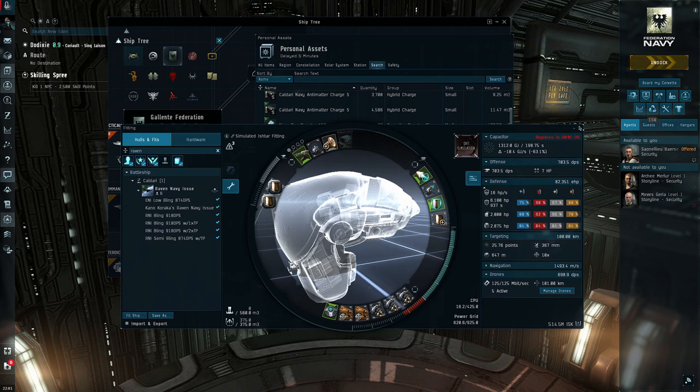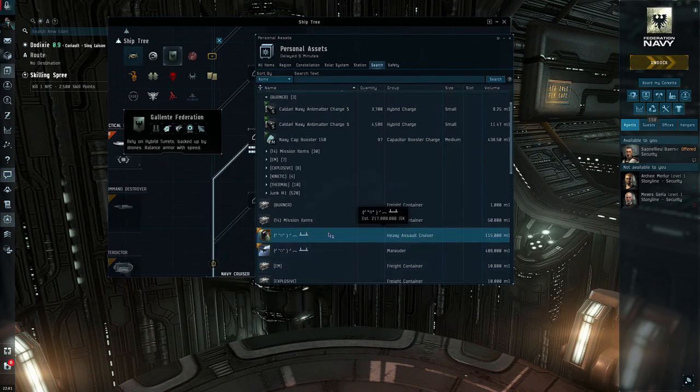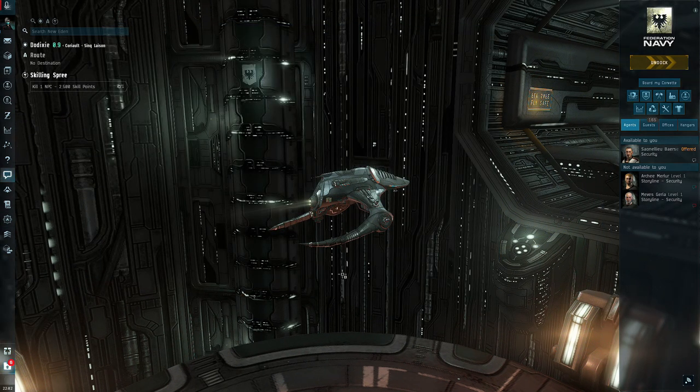The Ishtar is a very good ship, and the Gila is a very good ship as well — it's up to your play style. Another good thing about the Gila is if you're running combat sites all over New Eden, it's really good for high-sec combat sites, whereas the Ishtar is a little harder to get into certain sites. I'd say definitely go with the Gila — both are great ships.